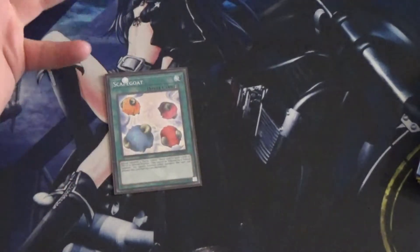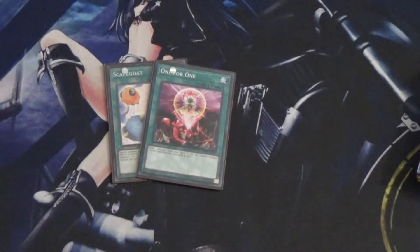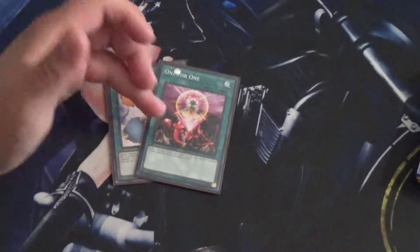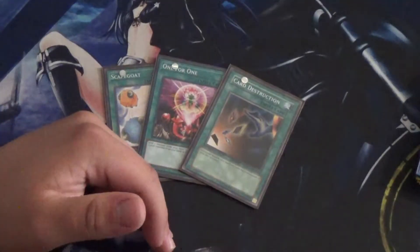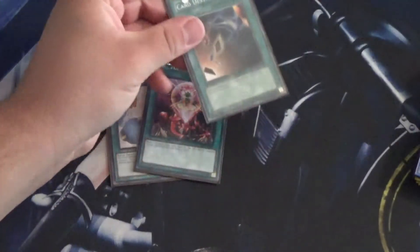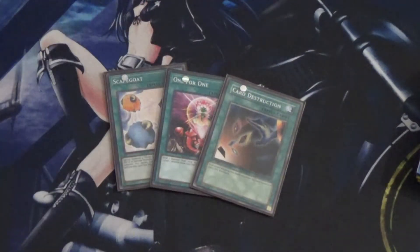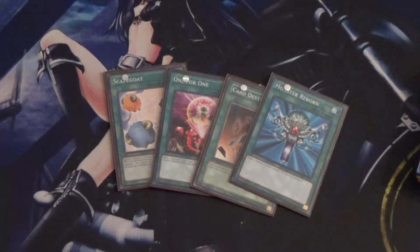Next I run one Scapegoat — it's a token generator deck, gotta have it. I also run one One for One. All the Karibos are Level 1 so it works with almost everything in this deck. The only Karibos that is not Level 1 is Karibandit, so it works on Karibos, Kariborne, Wing Karibos, and Sphere Karibos — One for One is probably at its best in a Karibos deck. Of course I got Card Destruction. You want to get your Karibos from the deck to the grave, and there are certain Karibos you want to see as quickly as possible. So if you have only Sphere Karibos and Kariborne, activate it and send them to the grave to give yourself a better hand. And the last spell is Monster Reborn — an insane card I run in most of my decks because even if it's not part of a specific combo it's always going to help.